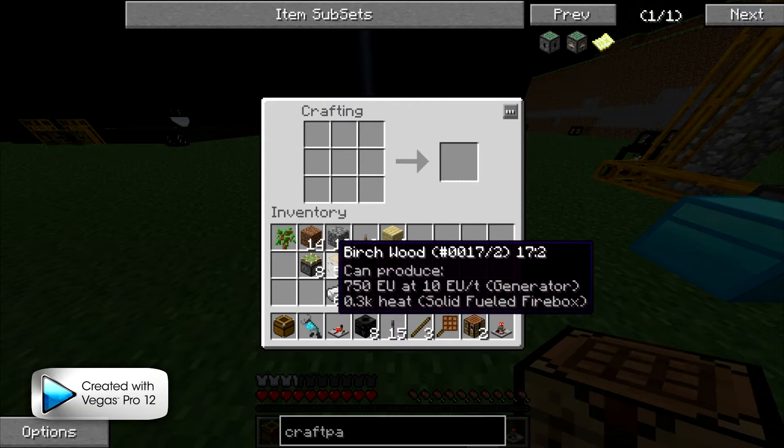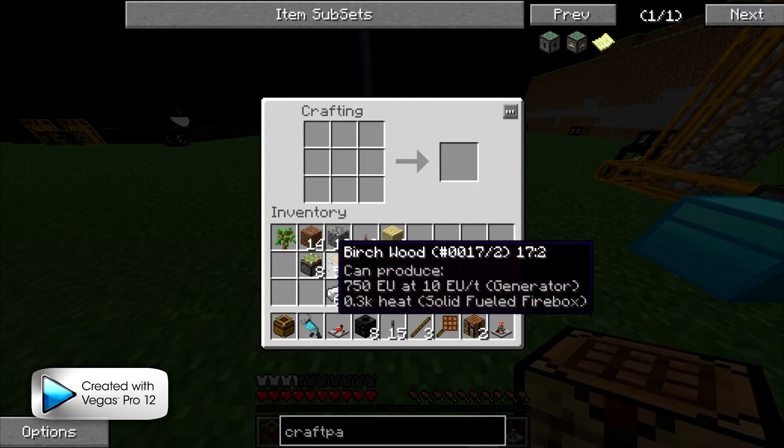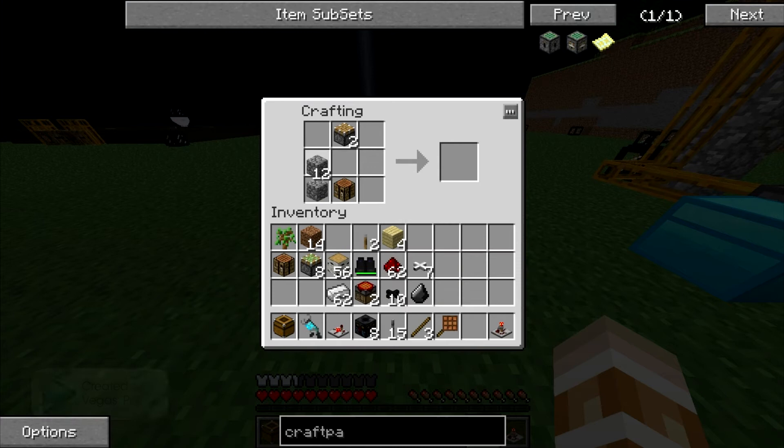I figured out what I was doing wrong — I was actually using sticky pistons. I don't know why I had sticky pistons on me, but I was using sticky pistons instead of normal regular pistons. So yeah, the crafting recipe is indeed like that and you get a craft packet maker.